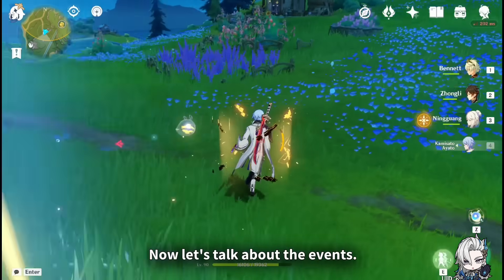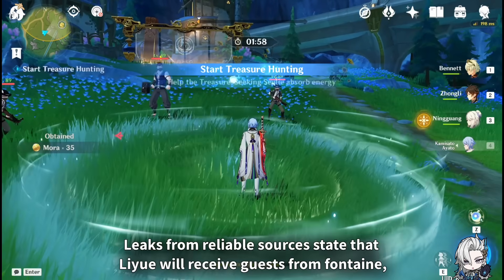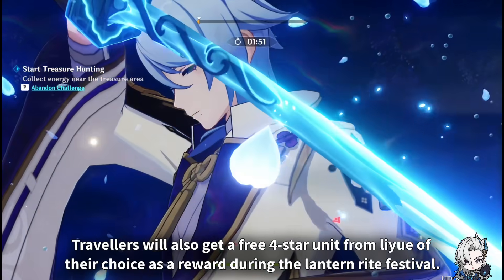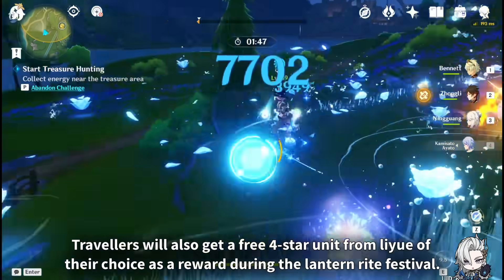Now let's talk about the events. Leaks from reliable sources state that Liyue will receive guests from Fontaine, such as Furina, Navia, and Clorinde. Based on past trends, travelers will also get a free 4-star unit from Liyue of their choice as a reward during the Lantern Rite Festival.